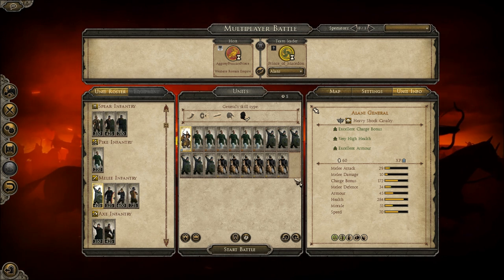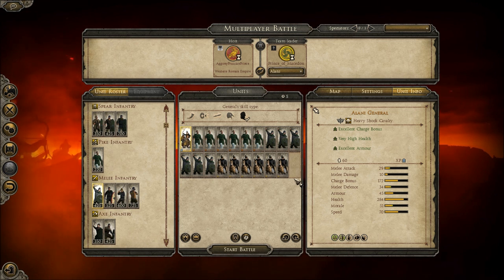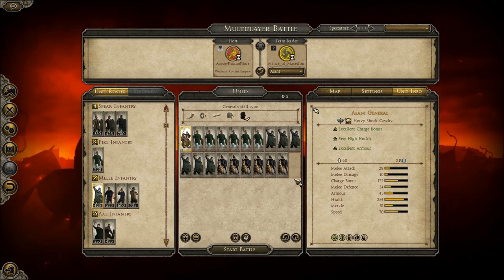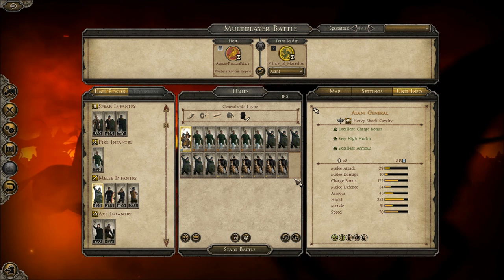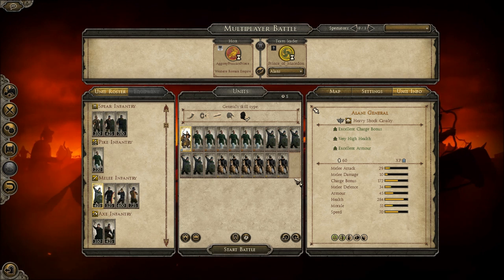I'm pretty bummed I lost as the Eastern Romans, because the Eastern Romans are my favorite faction in this game. I thought using the Eastern Romans would have been a sure victory, but Prussian Prince freaking smoked them. It was pretty sad. I really also love the Huns a lot, historically speaking, and I also like them in the game.